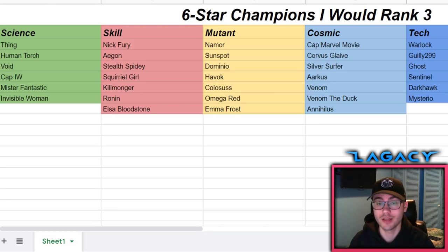Next up we have Void and Captain America Infinity War - they're interchangeable at spots three and four. I have Void higher because he doesn't need high sig levels. Both benefit greatly from sig 200, but Void at sig 20 can still put in work. Captain America Infinity War at sig 20, if you want to reverse healing, you're going to have a tough time - you'll want a very high sig level, which is a problem with six stars.